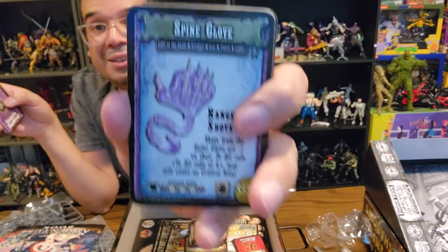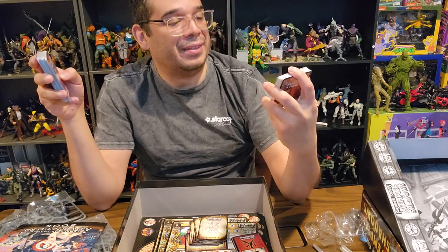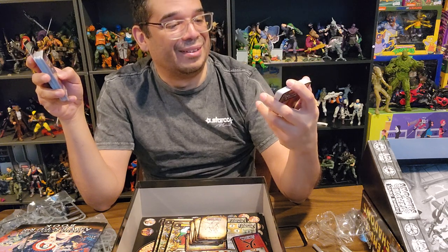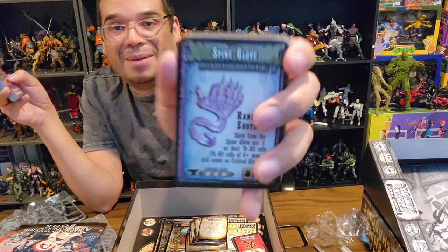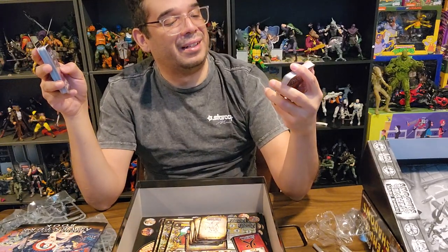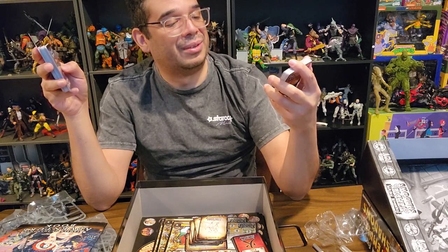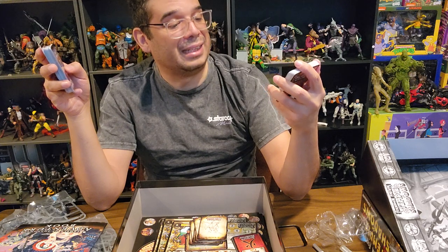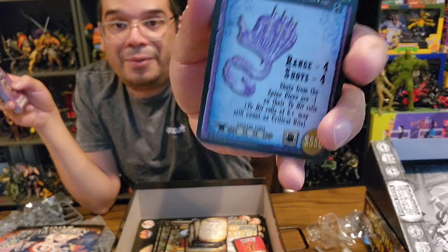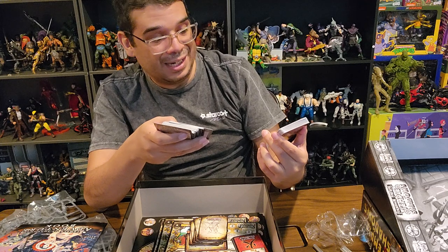Spine Glove — you're really just taking pieces of whatever rooms you're in and making weapons. Range four, four shots. Shots from the Spine Glove are negative one on hit rolls — rolls of six-plus may still count as critical rolls. Four shots though — wow. And you can put up to three attachments on it. Spine Gloves. It's gross.